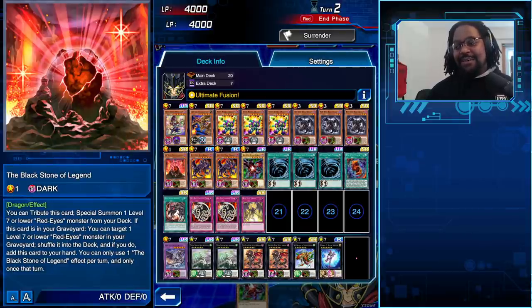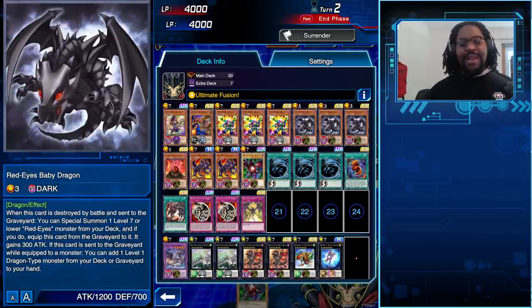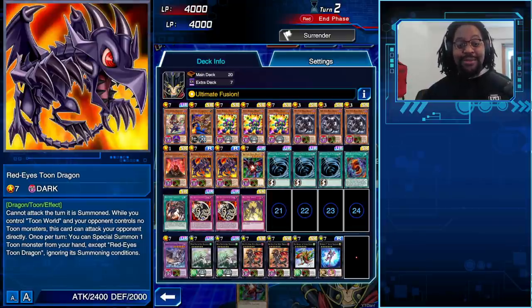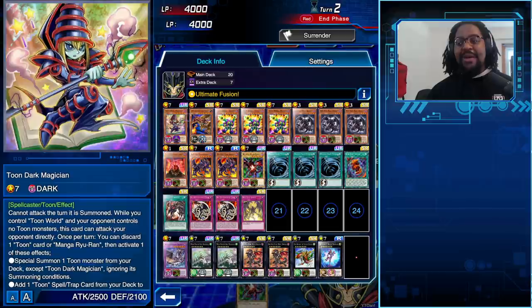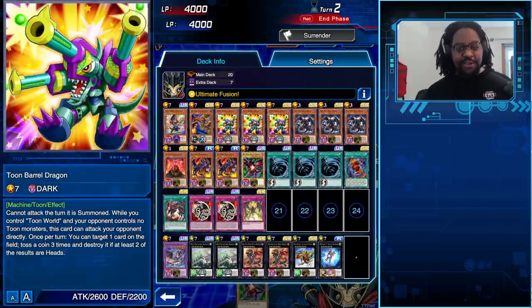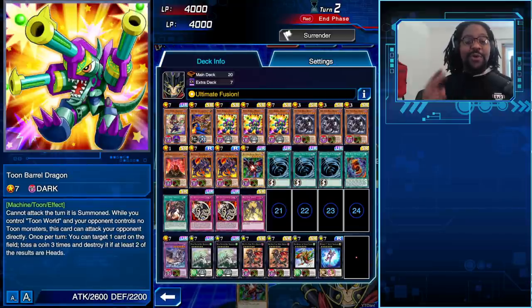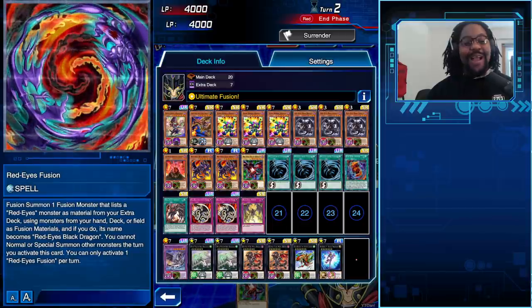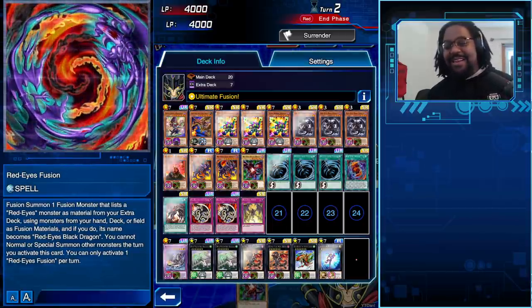The next card is Red Eyes Baby Dragon. When it's destroyed it can search your deck for any Red Eyes monster and put it onto the field — you'll be using Red Eyes Toon Dragon. Red Eyes Toon Dragon can special summon a Toon from the hand, and what Toon do we want? Toon Dark Magician, to either special summon Toon Barrel Dragon from the deck, or Barrel Dragon special summons from the hand and uses its effect to destroy one card if you get two heads off its three-coin toss. This gives you a way to summon three to four monsters in one turn, do one or two XYZ summons, and potentially attack for game with card destruction from Toon Barrel Dragon — combine that with MST and your Red Eyes Slash Dragon.